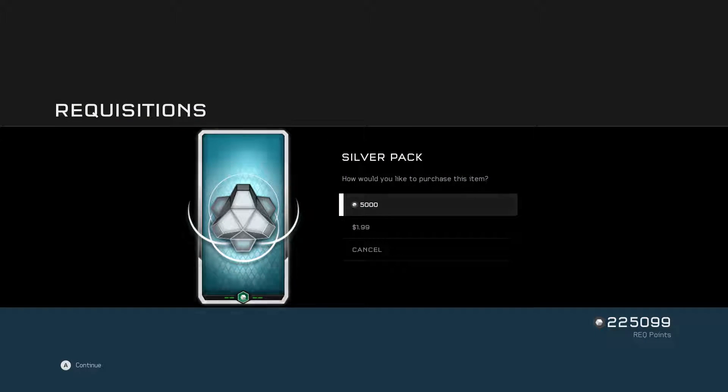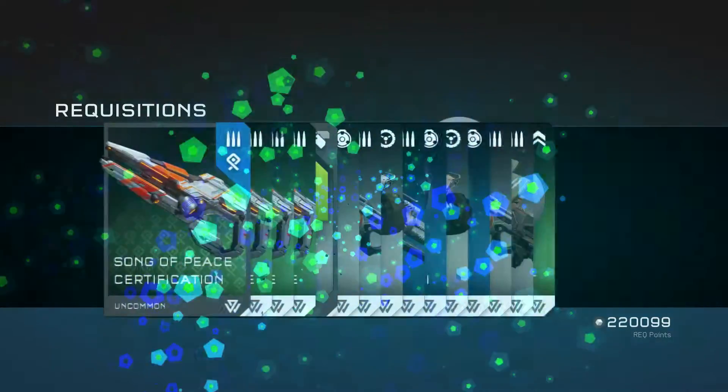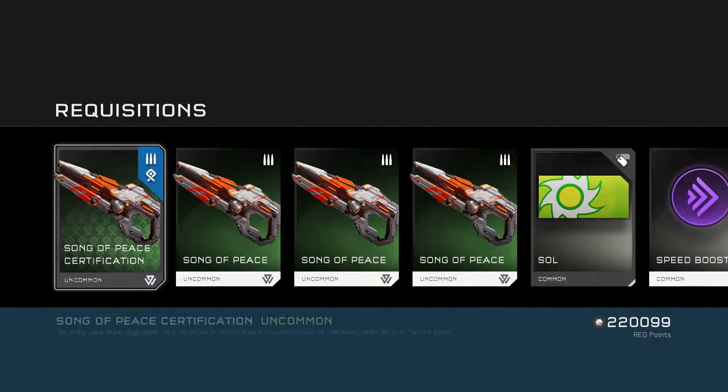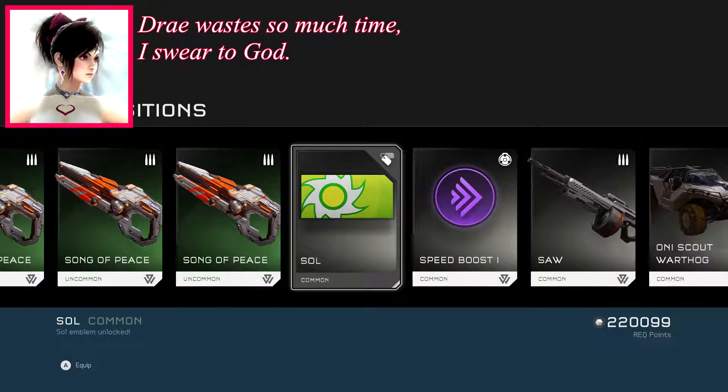Silver packs, let's go! We got a bunch of rec points, let's try to get this stuff out of the way. We got the Song of Peace certification and the Soul emblem. Good stuff. I'm going to quickly write that down — it's the way I do things.